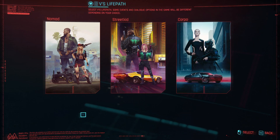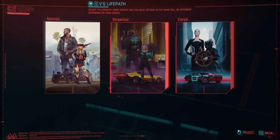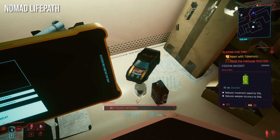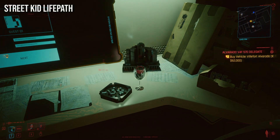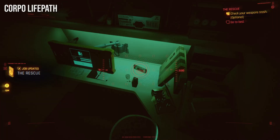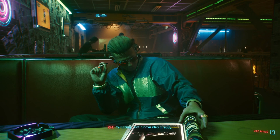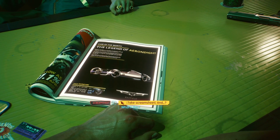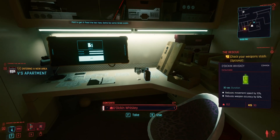Some of the first collectibles you can acquire come from completing each life path. The Nomad life path gives you a Quadra vehicle with the Bakkers logo on the hood. The Street Kid life path gives you an Arasaka building or Night City diorama on your desk. The Corporate life path gives you an Arasaka clock or timer. You can't have all of these at once since you can't complete multiple life paths in a single playthrough, but finishing any life path will place something on your desk.